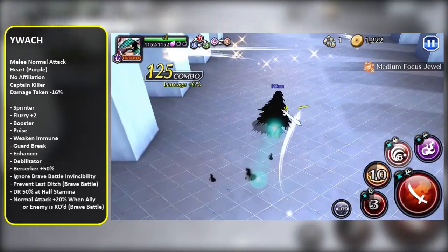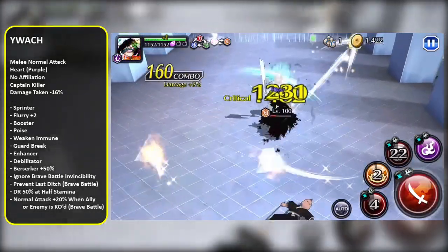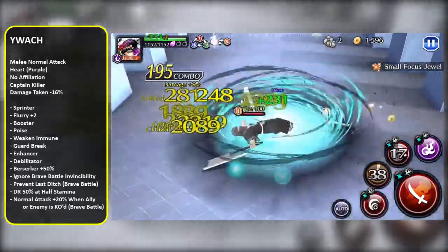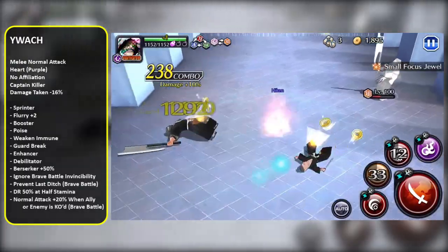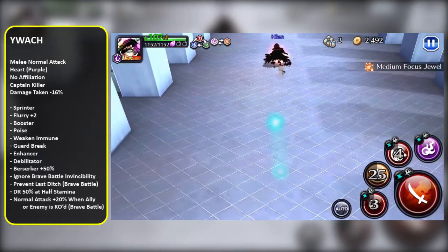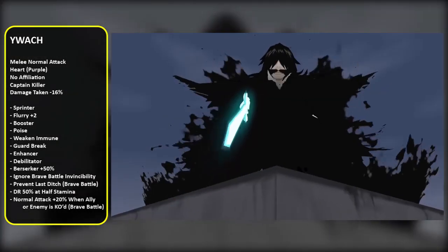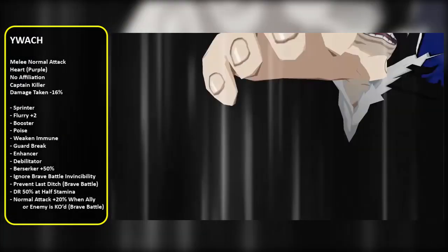I'm not sure from the description if that stacks — so say two people get knocked out, does it go to 40%? If three people get knocked out, does it go to 60%? Not sure on that, there's some debate. We'll just have to wait and see when the character actually comes out. Yuwak also has damage reduction 50% at half stamina, which means he's gonna be super tanky. He also has Drain, which gives him some self-healing, and he does Paralysis, so he should be fairly survivable, as you can see in the Heiken clip where he does a 1v3.